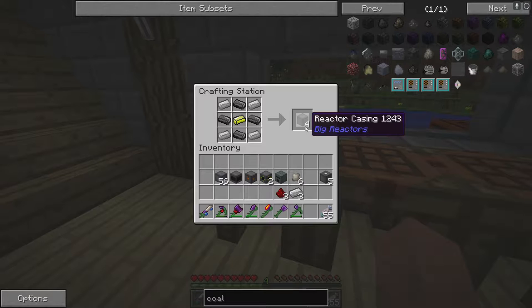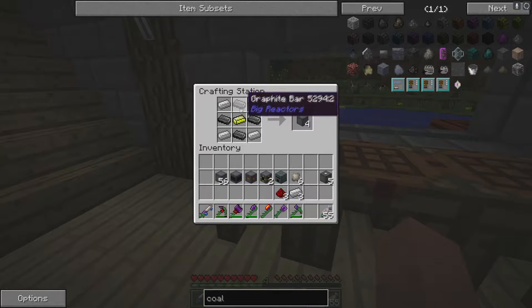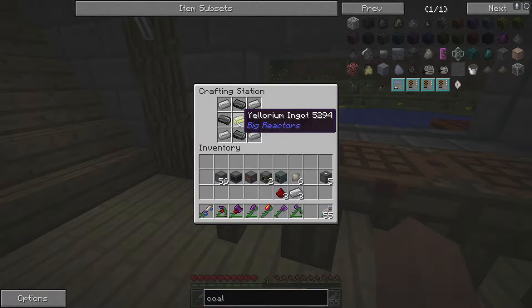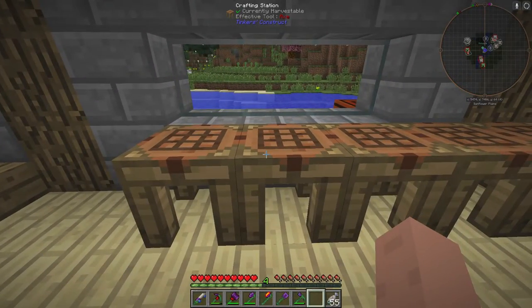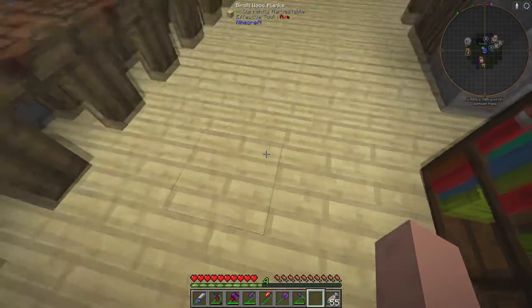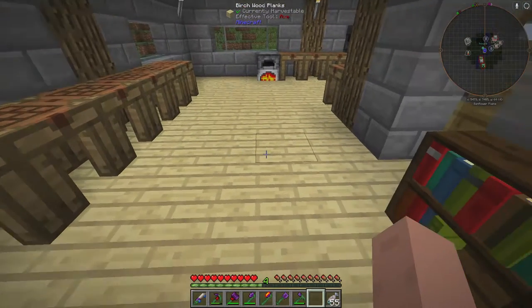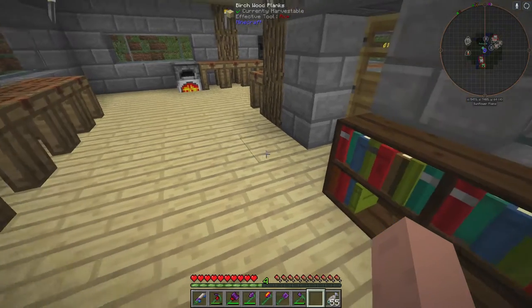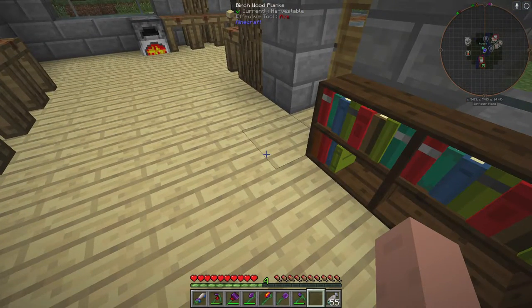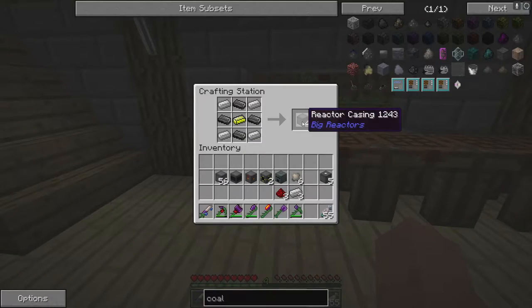To make basic casings you're going to need about a stack of them — 64 roughly. You're going to need iron, graphite bars, and Yellorium. All of this can be mined. You make your four reactor casings here, and you're going to need at least 19 casings for a basic three by three.